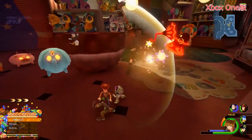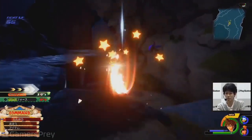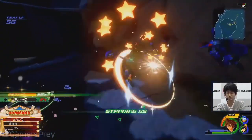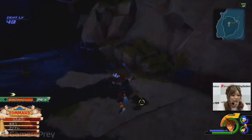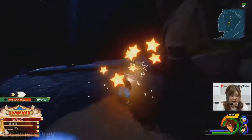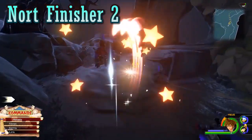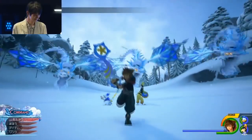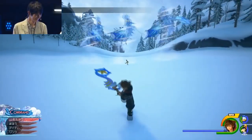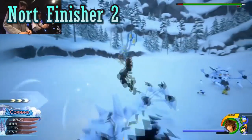Before the Frozen gameplay, I already had some theories, but I wasn't sure about the difference between no-finishers and basic attacks yet, since we'd only ever seen one type of combo: one basic attack, two no-finishers, and one finisher — all the time. But finally, the Frozen gameplay actually showed a different number of combos. Instead of a 1-2-1 combo, we got a 4-2 combo: two basic attacks and two no-finishers.